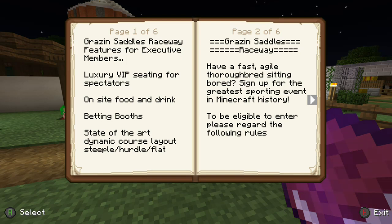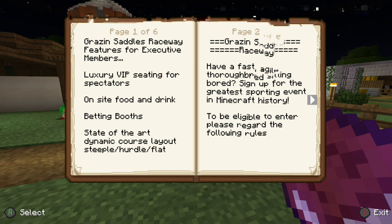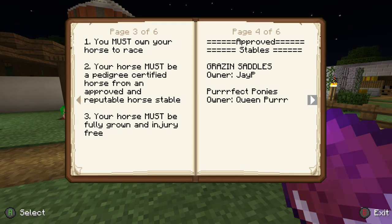The Grazing Saddles Raceway rules: you must own your own horse, and your horse must be pedigree certified. That was a big point to maintain immersion, because full disclosure - my horses are just random wild horses tamed and shoved in a pen. There's nothing special about them. So there had to be a level of investment for people who wanted to fully immerse in the concept. If they wanted to go the whole hog and breed horses and build their own stadium, there had to be a reason they didn't just find a couple of horses and keep them in a hole in the ground.